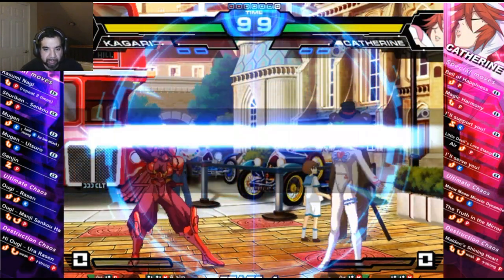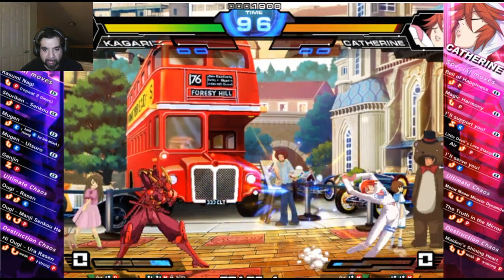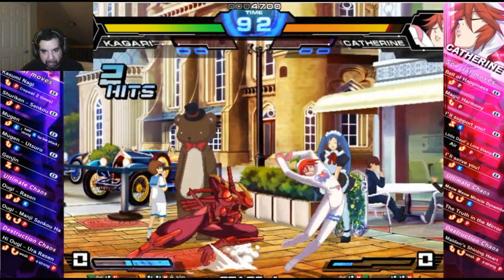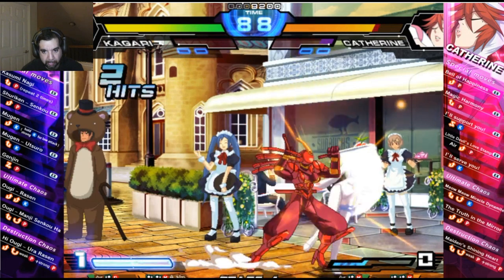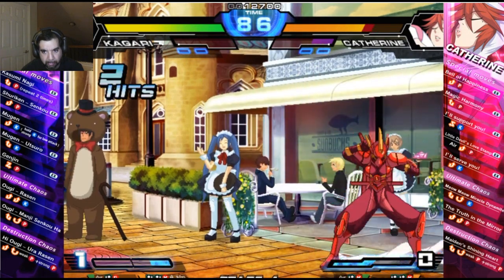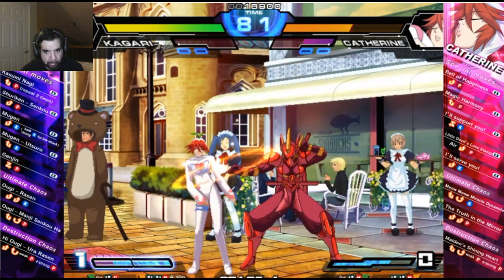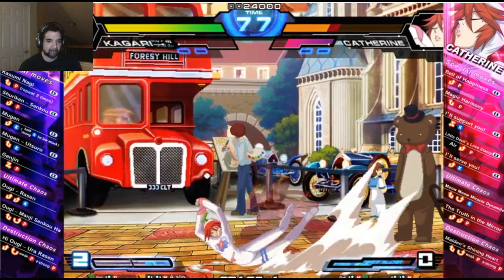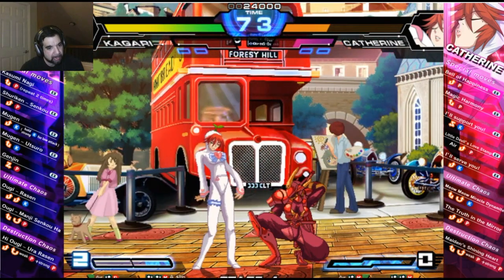That was a super. Vampire Balls — very short range attack. Alright, so we got Ultimate Chaos with Ogre Raven.